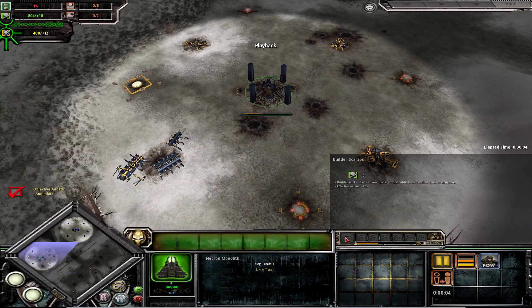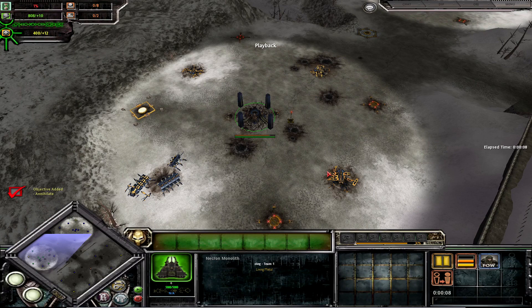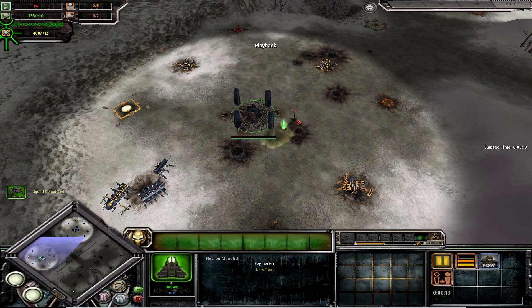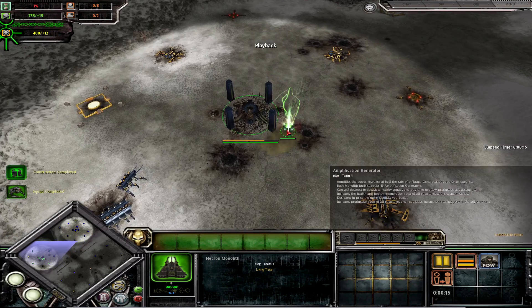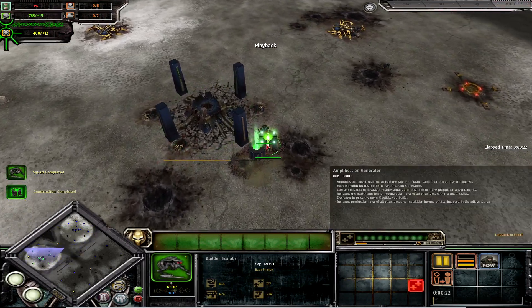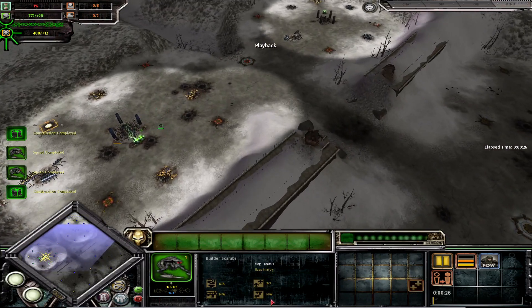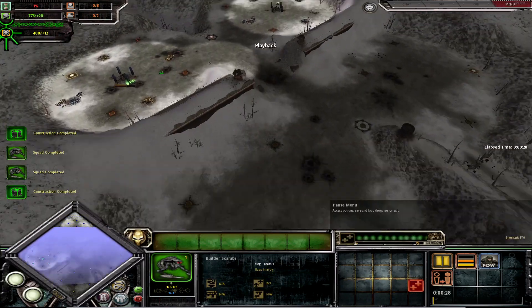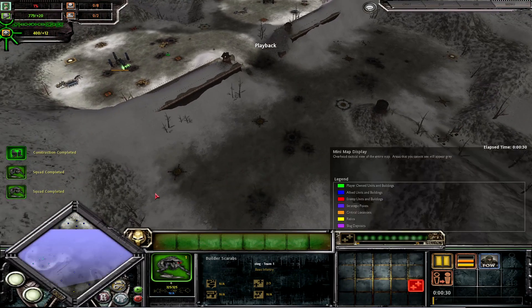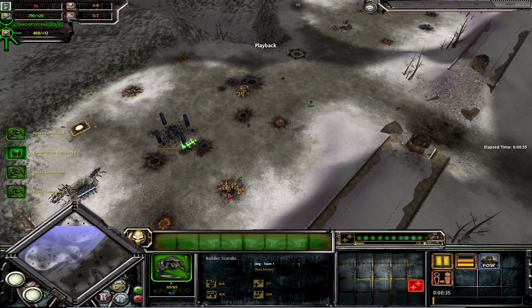The start, as usual, is just spamming a bunch of scarabs — but there is a bit of a difference. This was my third attempt at this challenge, where I tried a few different strategies, and due to the AI being Insane, the other strategies didn't really work as well. So the first scarab builds three amplification generators, and then the second and third scarabs are sent across the map towards the enemy listening posts rather than capturing my own.